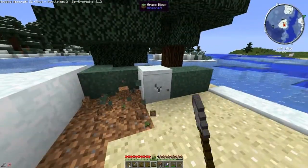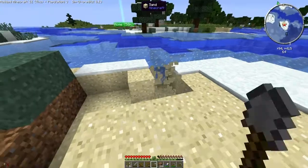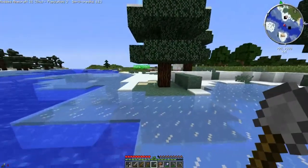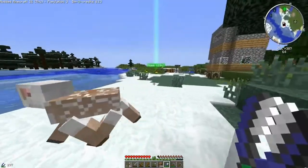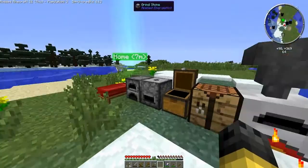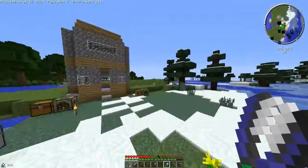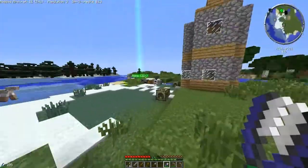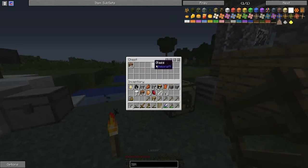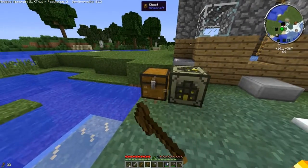I need some diamonds to get some upgrades. So we'll go back and then I'll show you some of our guys' statistics of what he does. You can check out his stats in the right corner - you can see what he is, if he's a tenant, if he's single, if he's at work, his building level. The higher you raise this, the better they become and the faster they will build. Eventually we've got some more sims hopefully.